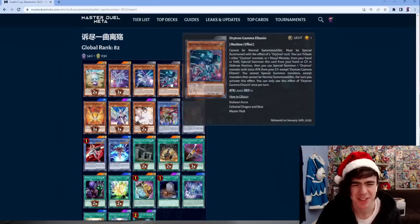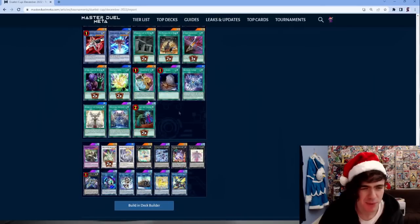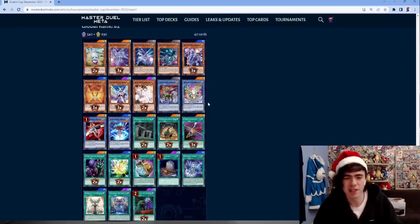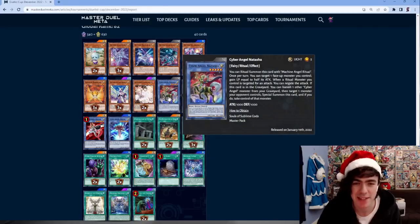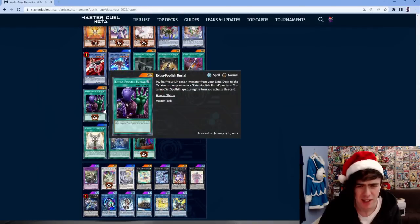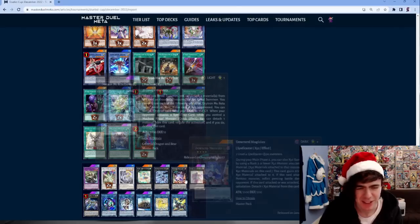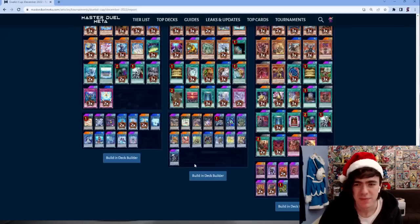Drytron - I was glad to see this decklist fall out of popularity a little bit. I really don't like playing against Captain Herald and having to run 15 Kaijus. I do like seeing Natasha though - a huge fan of the Cyber Angel stuff, nice to see them getting played somewhere since they can't be played in their own archetype. Pretty disgusting decklist otherwise.